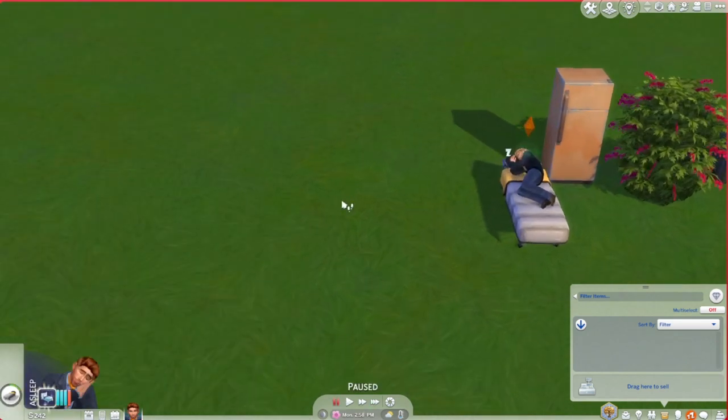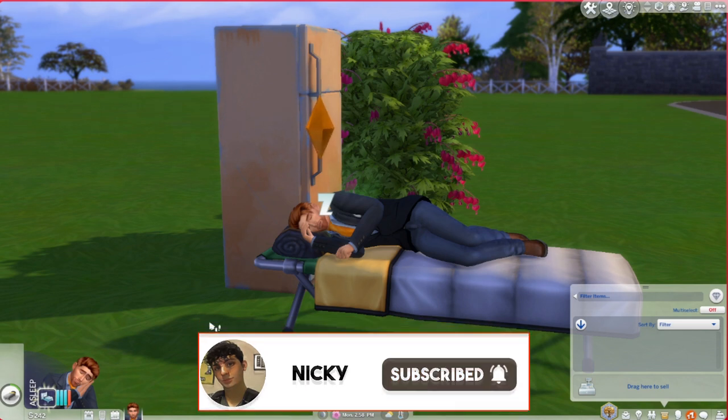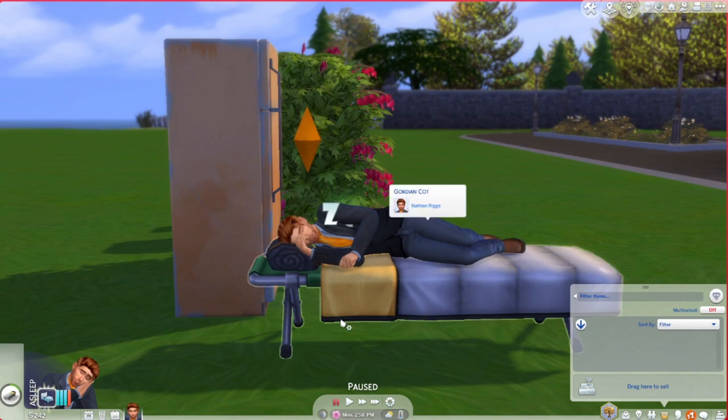That's all for today's episode! We got it started and did what we needed to do. Next episode Nathan will work more, find a girlfriend, and hopefully upgrade his house. Thank you so much for watching — we'll probably do this every Sunday. Riggs is just going to go to sleep, and he's going to need a new bed because this one isn't cutting it. See you guys in the next one!